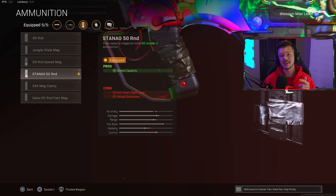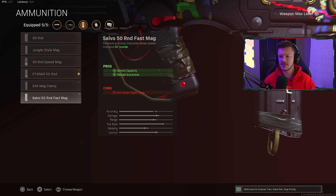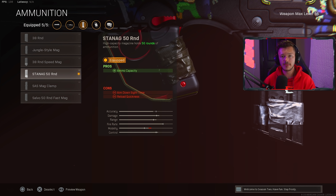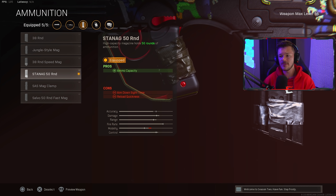For ammunition we're running the Stenagg 50 Round Magazine and not the Salvo 50 Round Fast Mag, because the Fast Mag's ADS time penalty got increased significantly — now it actually shows in game. There's no reason to use a fast mag on any Cold War weapons, so we're choosing the Stenagg 50 Round Magazine which still gives you 50 rounds without decreasing your ADS time, which is crucial since we're using this in close-to-medium range.